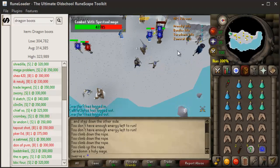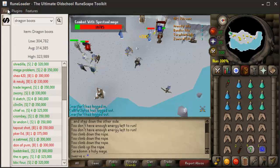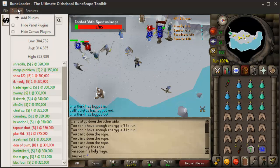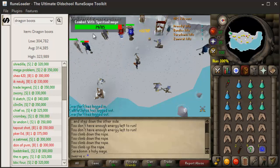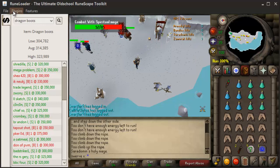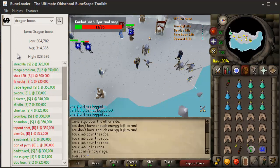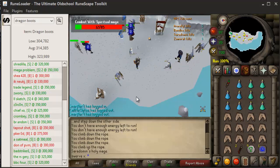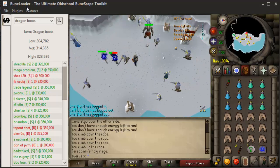Alright guys, so as you can see I am here using the RuneScape client. Some things I want to show you before we get into gameplay: you have File, which is Exit, and then you have Plugins and Features as your tabs up top. They might adjust this and add new ones. Plugins is pretty much what you see on the side of the screen — it's incorporated with the entire client. This is where your plugins are going to sit, aside from the ones that are in the game.